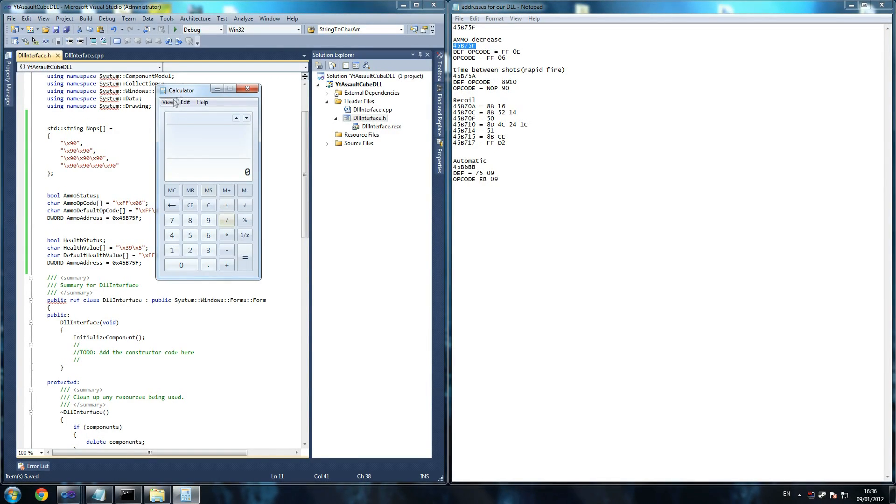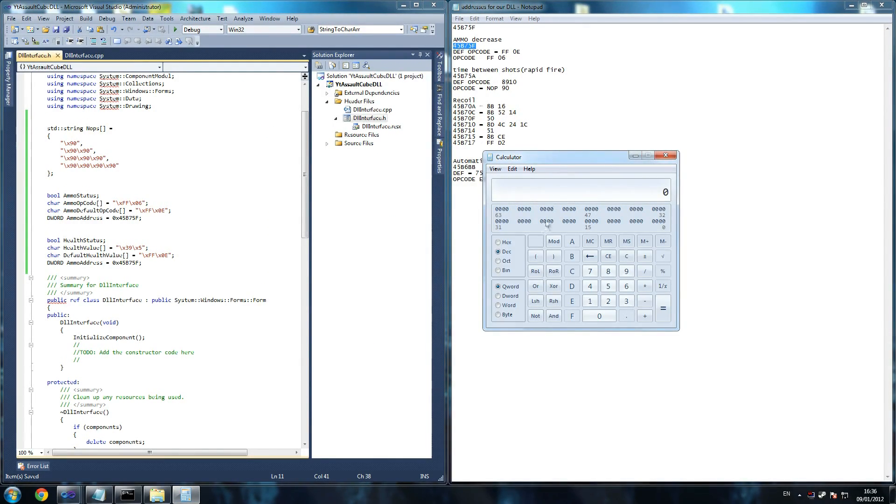I'm going to show you something. If I turn on the programmer view on the calculator, we're going to look for 1337 in decimal, then convert to hex, and we get 0x539. So it starts with this — you grab the last number and put it at the front and it becomes 0x539. That's how I did it. So the default health value — going back to decimal — will be 0x0E, which is basically just E by itself.